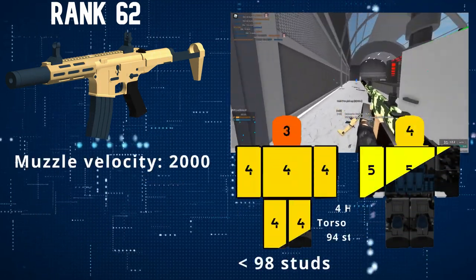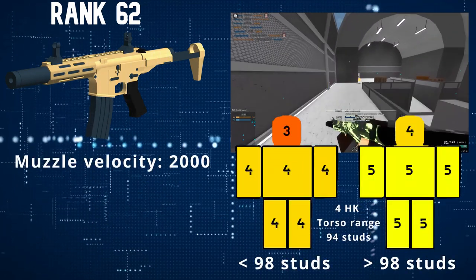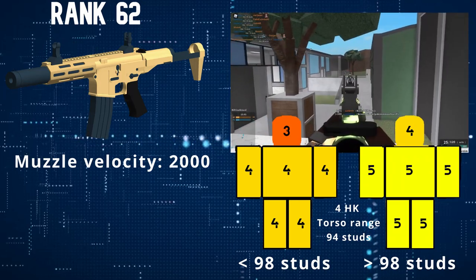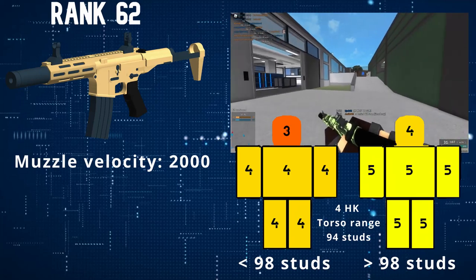With these stats, the Honey Badger can kill with 4 body shots up to 94 studs and kills with 3 headshots up to 98 studs. However, beyond that, it takes 5 body shots or 4 headshots to kill.